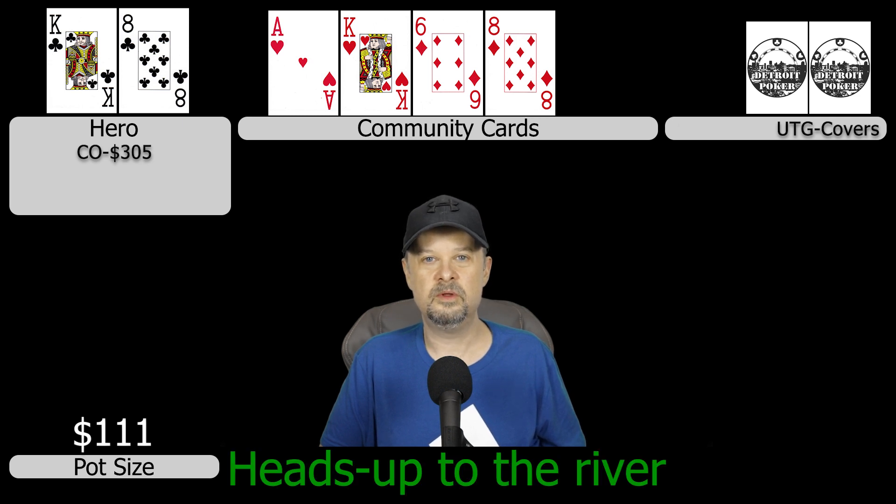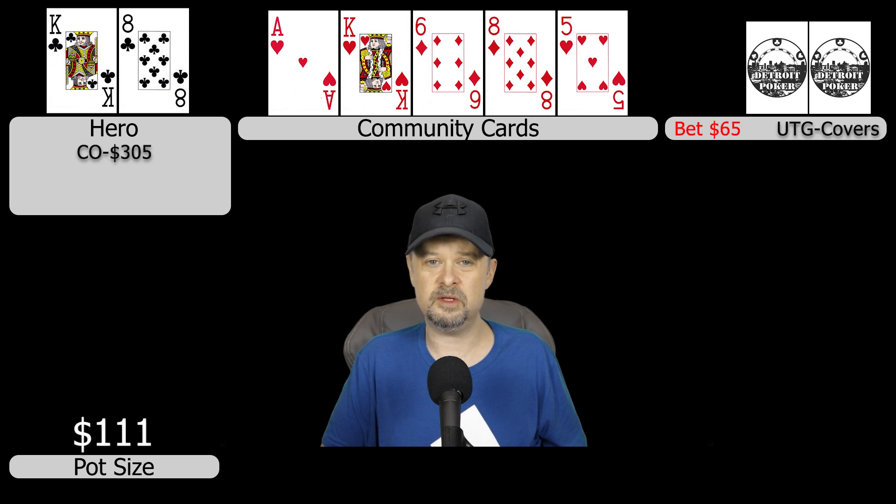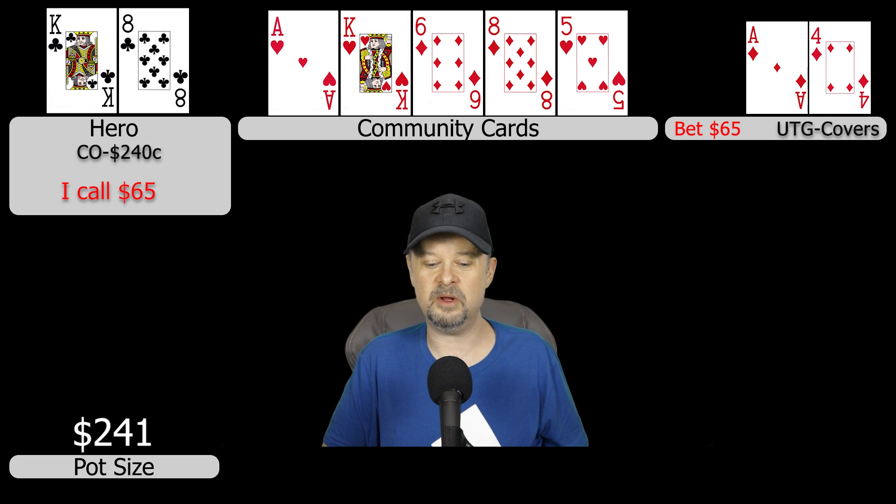The river comes the five of hearts, bringing in the front-door flush draw. Under the gun bets a third time for $65. I felt like something changed on the turn with his increased sizing, and now he's increased again on the river. I'm not in the business of folding two pair, but I definitely don't feel great about it. I make the call and our opponent shows ace-four of diamonds — he picked up a diamond draw on the turn, bricked the river, and turned it into a bluff. Happy to collect this pot.